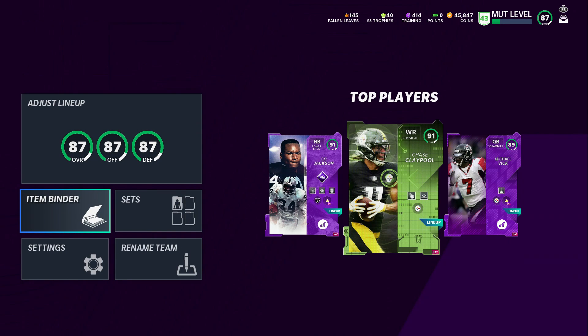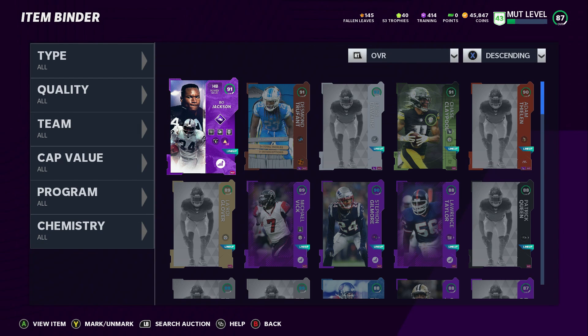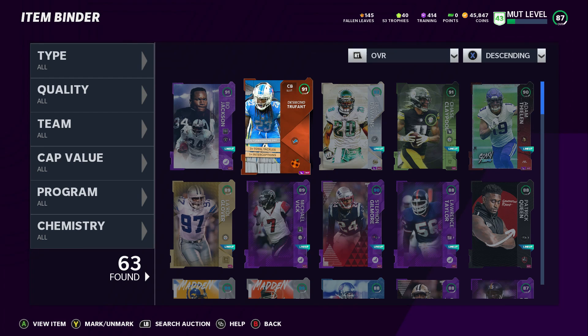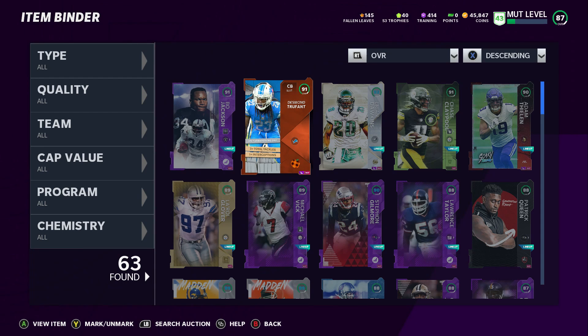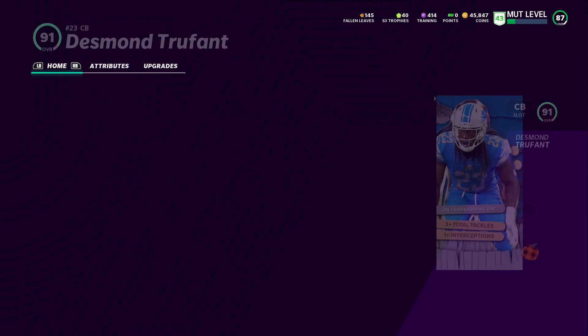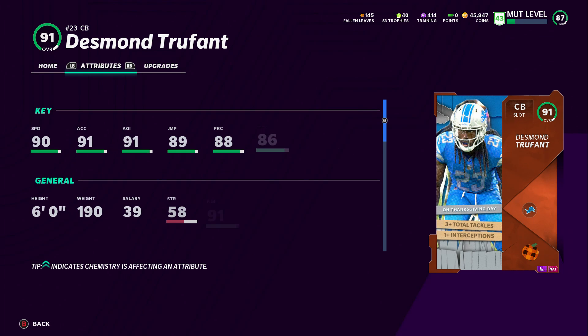I got Desmond Trufant — that's actually really good. He's my new starting cornerback; I can get rid of Frank Minniefield because he was playing pretty bad for me. Let's look at his stats: 90 speed — nice, yeah, he's pretty good.